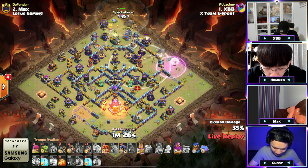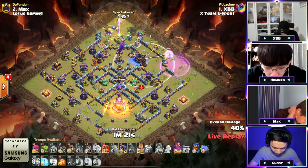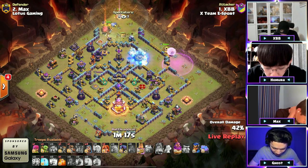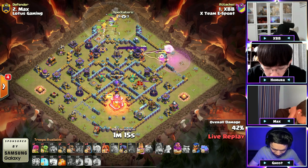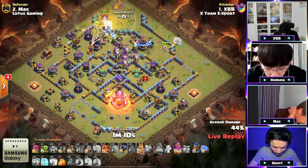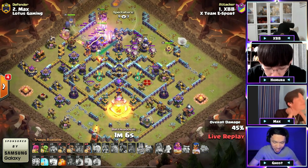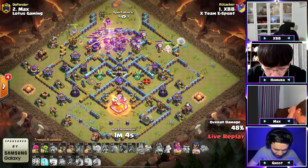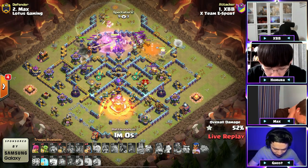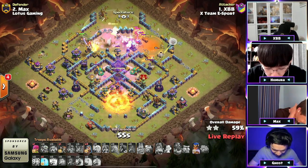He does have a couple super wall breaks but he's not using them for this queen. They're walking their way into the eagle to try to remove it, but the healers are getting hit by the multi-target inferno. It finds a tornado trap, but the queen does come back. Wait — there's a bunch of balloons in this defensive CC! There's balloons in a super valkyrie in a defending CC — were they expecting valks? The balloons were the right call to try to defend valkyries as he's moving through taking out the enemy queen.